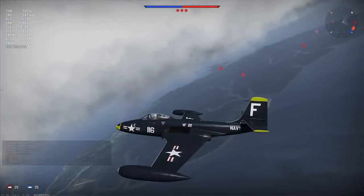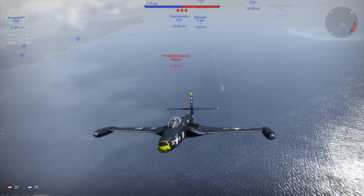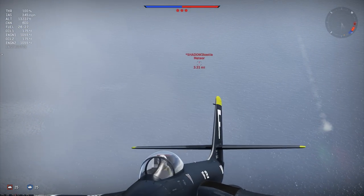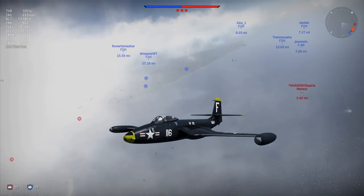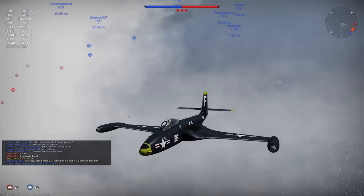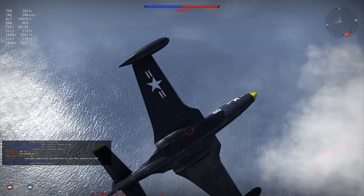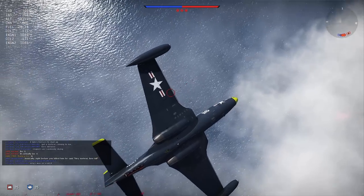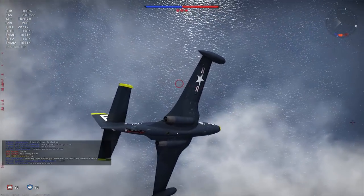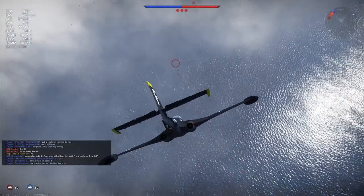I'm going to fly straight past and not turn around to attack those guys head on. It appears one of them wants to chase me — we're going to climb here and see when he loses interest, because I am outperforming him. He just disappeared, he can't see me. I'm going to do kind of a split-S maneuver here — roll downward and attack. Change it up.